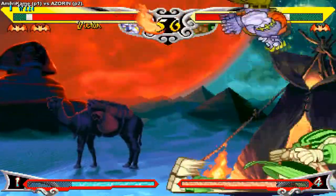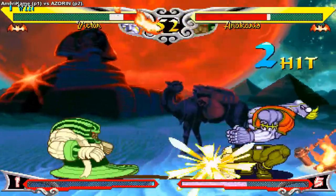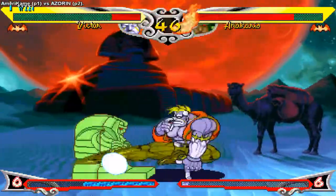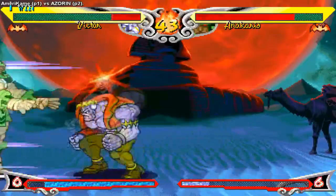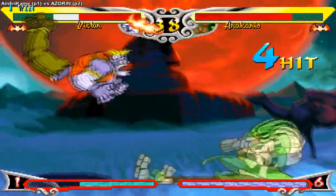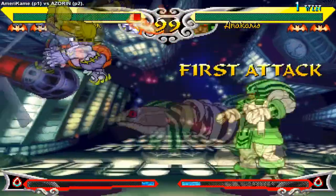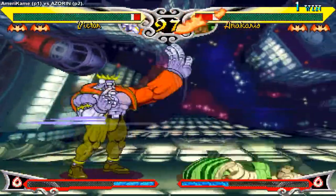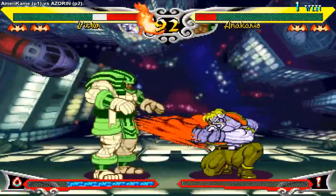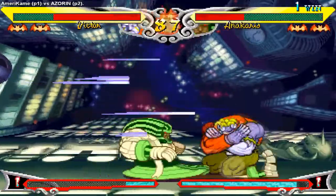Also look out for Anakaris's curse projectile — it looks slow and bad at first glance, but if you get hit by it, Anakaris gets a huge reward where you're stuck in an unblockable state. If you try to absorb it for free meter, make sure you actually do it or you'll lose a lot of health. He also has a good ground dash with a grounded overhead off six and medium kick, and a special anti-pursuit move he can activate on knockdown to booby trap pursuit attacks. Momentum is key here — both Victor and Anakaris have terrible defensive options, so whoever gets momentum first has the upper hand. Not too hard of a matchup — fairly even overall.